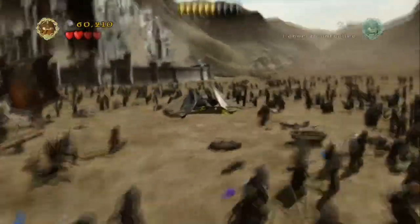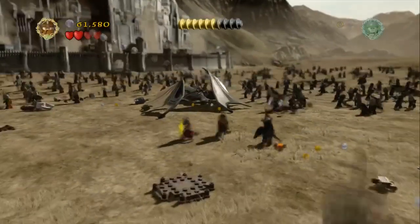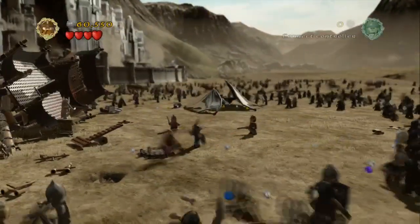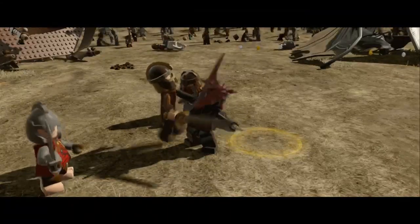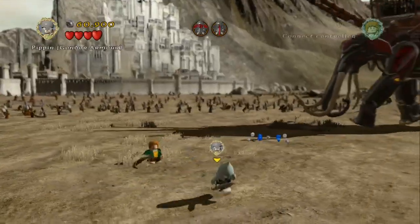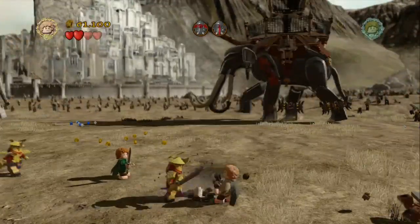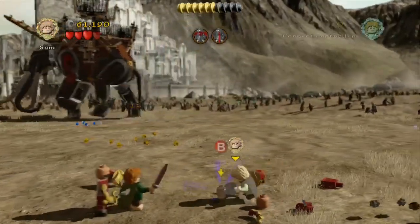There's nothing else to collect on this particular part, so we're just going to carry on the fight and kill the Nazgul here. Just let him smash his mace down three times and we'll take him out. Once we've got control of our characters on the Oliphant section, switch up to Sam and head down to the bottom right hand side of the screen. Dig up this first item here, which is the first part of the crutches that we need to put together.